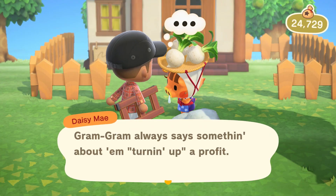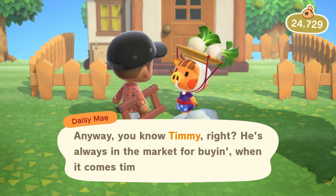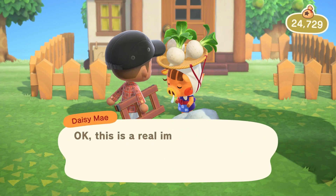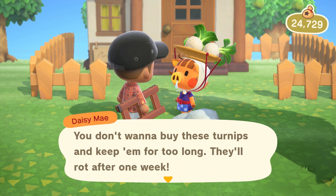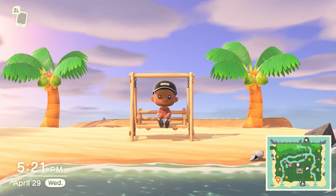So just a brief explanation of how turnip buying and selling works for those who don't already know. Every Sunday morning, a villager named Daisy May will come to your island and sell you turnips at a seemingly random price. And throughout the week, the price you can sell it for at your store will fluctuate. The goal is to sell your turnips at the right price for maximum profits, just like the real life stock market. And now at first, this pattern might seem random — but what if I told you that it isn't?